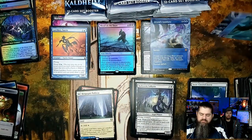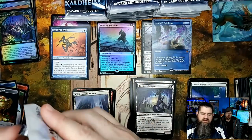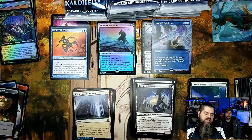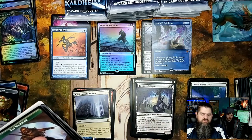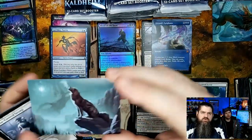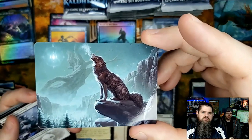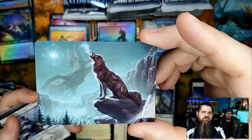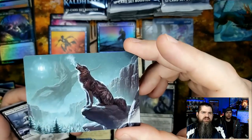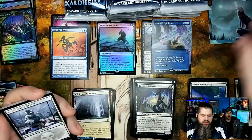We want to see some Valkis, we want to see some Vorinclexa and other stuff. Another one I have, but still pretty cool art with that wolf — just look how good that wolf is, just howling. As we're recording this it's really cold outside, so you can definitely feel the temperature in that picture.